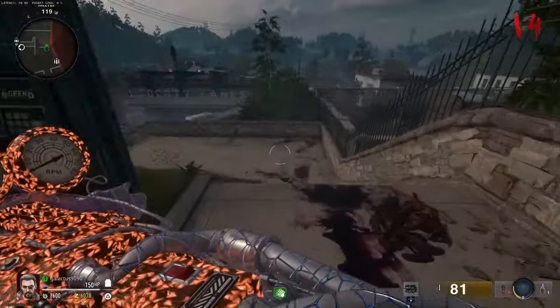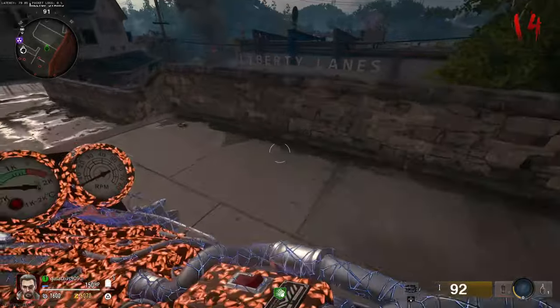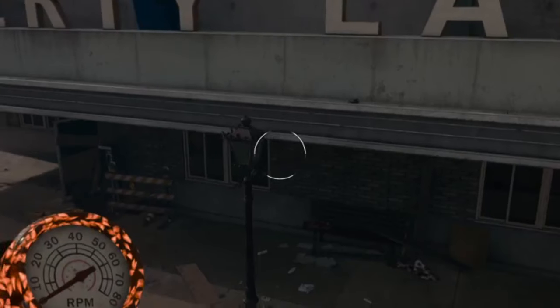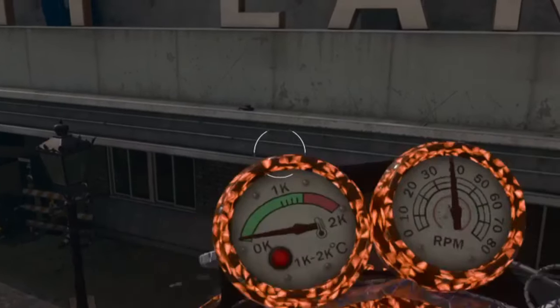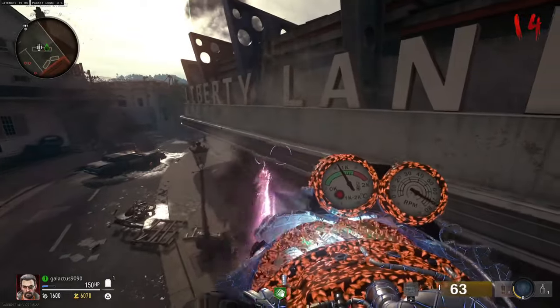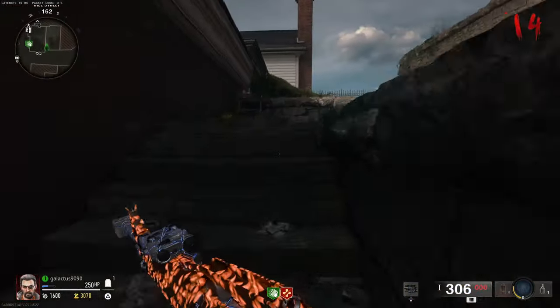Next, head over towards the bowling alley through the stairs, but instead of going into the bowling alley, jump through here and get on top of the bus. The next statue is on the second 'L' of the 'Liberty Lanes' sign written out there — there you go, we got that one in as well.